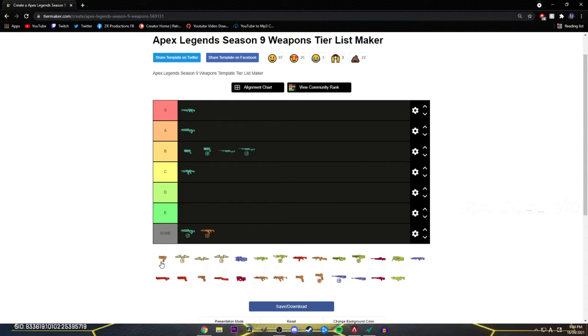Since the Alternator is a care package weapon now and it shreds, S tier. Same with the Spitfire — they're both care package weapons now and they both shred, so they both go up into S tier. Oh yeah, because Prowler's back — I forgot to add the Prowler. Still S tier. Close range, if you have a mag on it, you shred. No one's going to have a chance. Especially if you're a controller player and you're good with the Prowler — if you have a close range engagement, you just shred. There's no hope. So Prowler goes S tier.